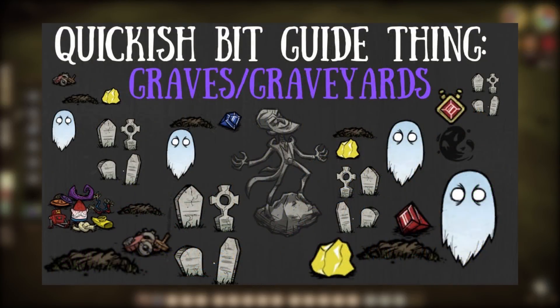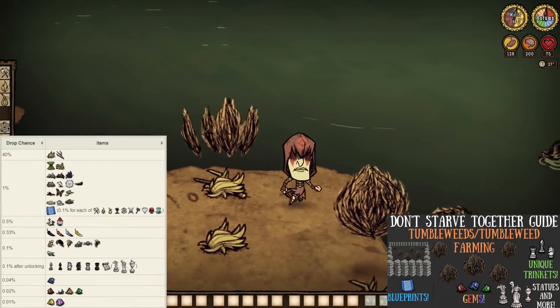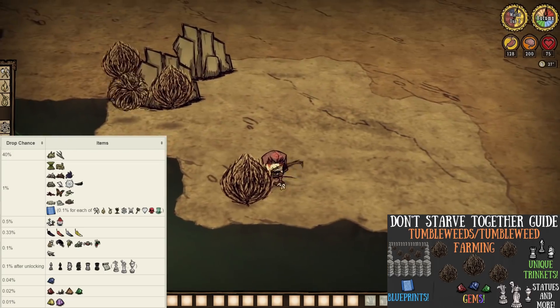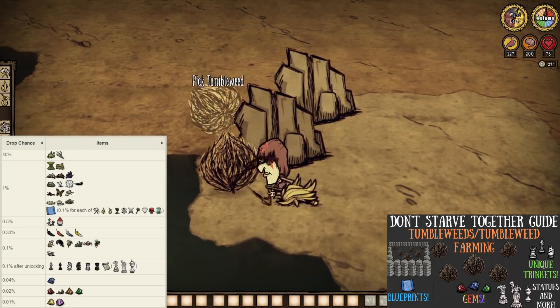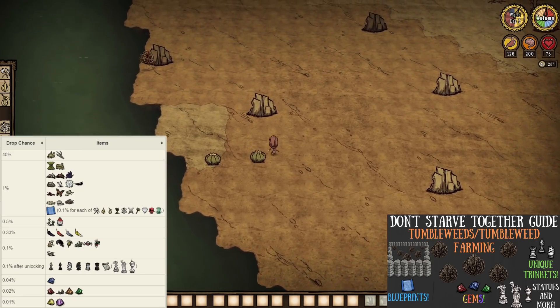However, I still advise that you dig graves, rumble through tumbleweeds, kill red and blue hounds, and more to just start obtaining what you need to refine these things. Speaking of tumbleweeds, we can actually do just that to get purple gems too. Thing is, we have but a 0.01% chance to roll one. Not great at all, actually. But it is one of the safer options out there, and chances are you'll walk away with some other good loot regardless.